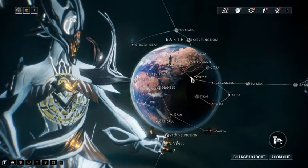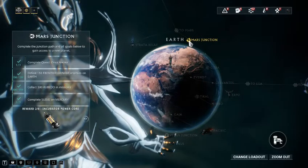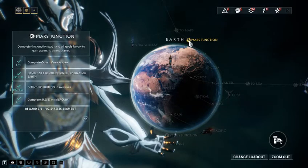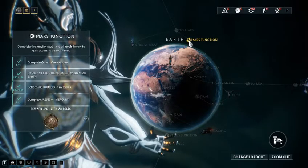The only other symbol you'll see at the start is the Junction. Junctions have certain requirements you need to complete, and once you do, you go to them and they let you travel to different planets. Pretty simple, standard, easy, basic.